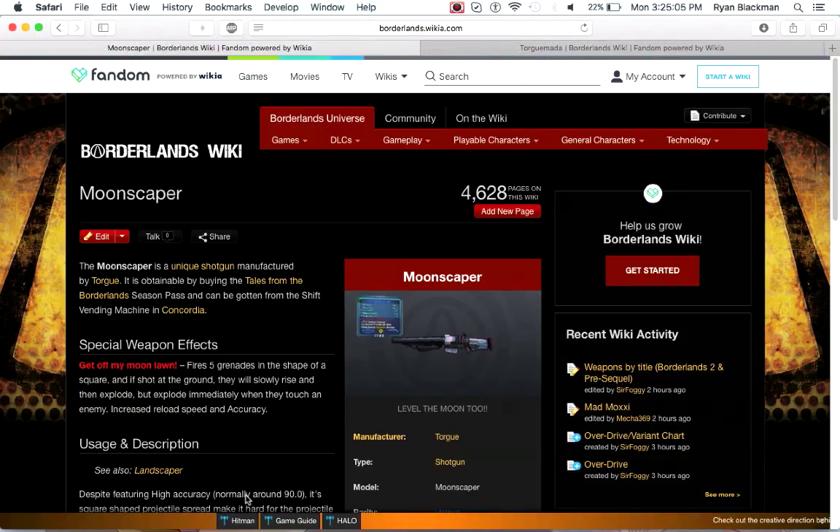Next up is the Moonscaper. If you remember the Landscaper from earlier, the Moonscaper is essentially the same thing except instead of shooting four projectiles, it shoots five. Other than that, the Moonscaper is essentially the same — it's kind of a crappy gun. Don't even bother using it; just pick it up and sell it right away.